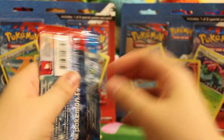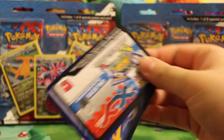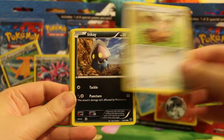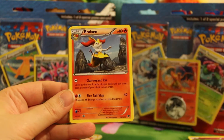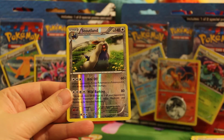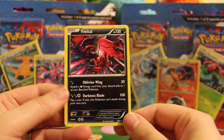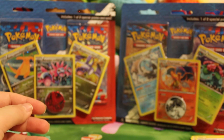And then the Blastoise pack. We have Lillipup, Inkay, Herdier, Spritzee, Psychic Energy, Braixen, Delcatty, Red Card, a Reverse Stoutland which is also a rare — very cool looking too — and an Eviolite Rare. Also a really nice card, even though it's just a rare. I really like its first attack. Pretty cool opening there for me. I like the Eviolite; definitely going to use that in a deck.